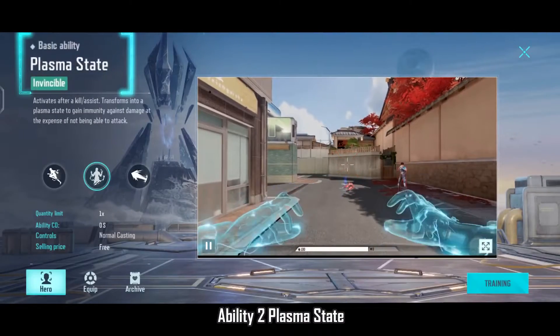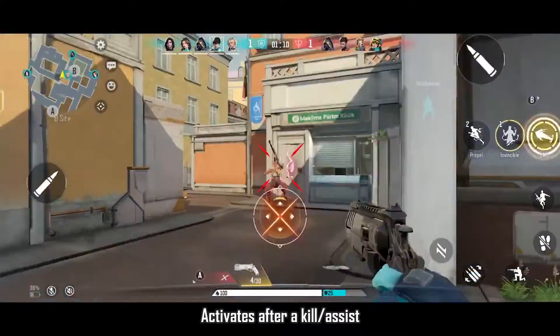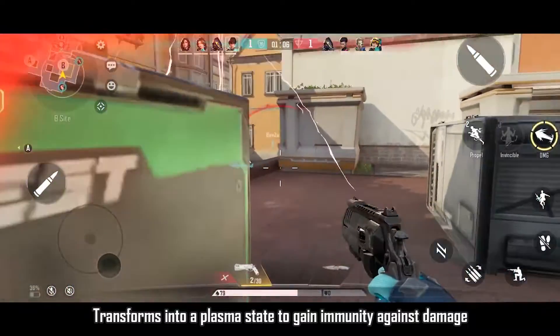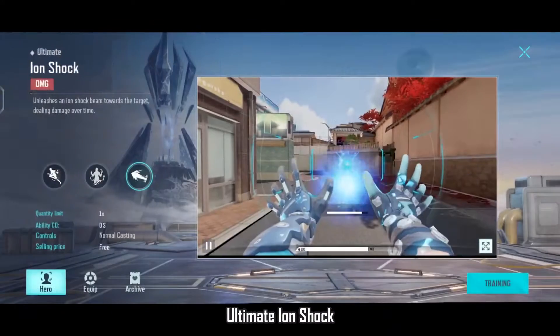Ability 2: Plasma State. Activates after a kill or assist. Transforms into a plasma state to gain immunity against damage, at the expense of not being able to attack.